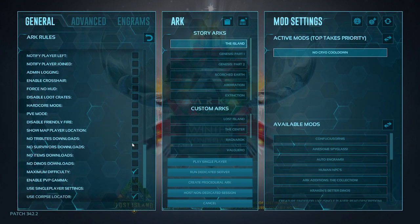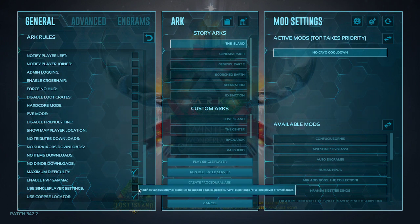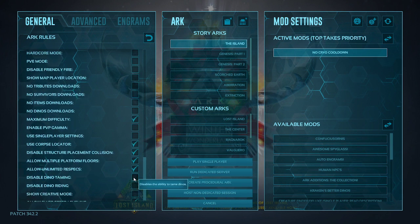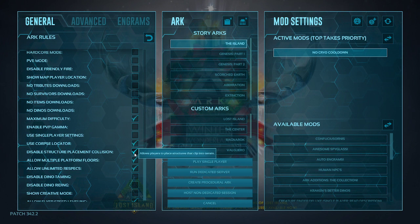Max difficulty — you want this selected, so your dinosaurs will spawn at level 150. Not all of them will, but it will make dinosaurs spawn at 150 on all maps. I have corpse locator on, so you'll have the green pillar going up in the sky when you die. I also have disabled structure placement collision turned on, so you can build in rougher terrain without clipping issues — it allows you to place structures through terrain.